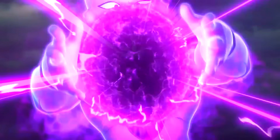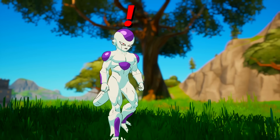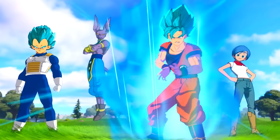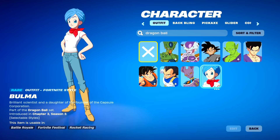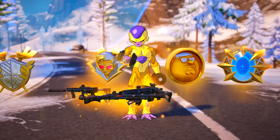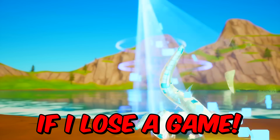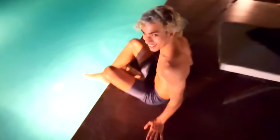Fortnite just got a new update and with that we got new Dragon Ball bosses in the game. Today we're doing the random Dragon Ball boss challenge. I put all the Dragon Ball skins in a randomizer, and whichever skin I get at the start of the game I gotta complete their custom challenge to get a victory royale. But if I lose a game, I'll have to jump in the coldest water possible, so this video gets pretty intense.